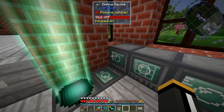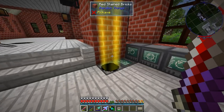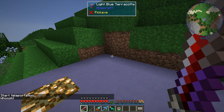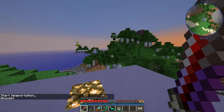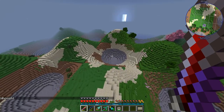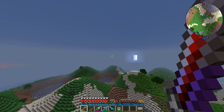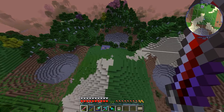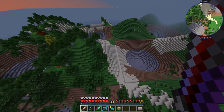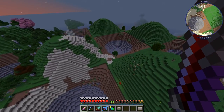We're going to dial once to random two. This should be a pretty safe dimension. And this is waves — oh, look at that! The waves terrain actually looks fairly normal, so we might be able to do some mining here.